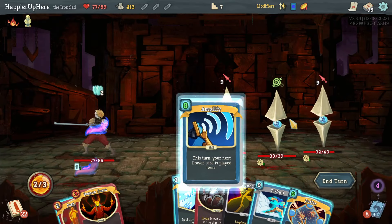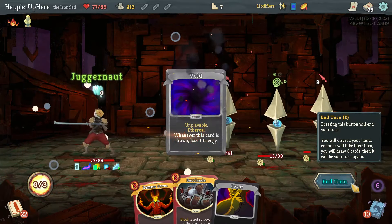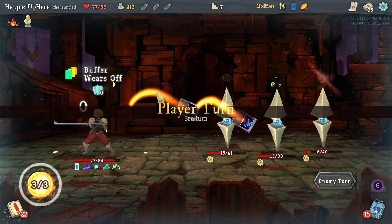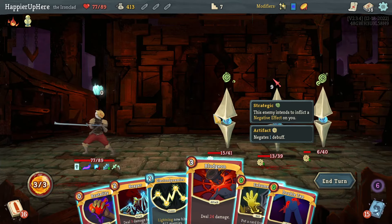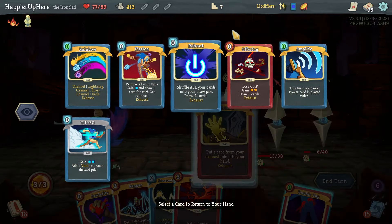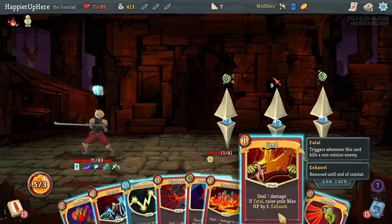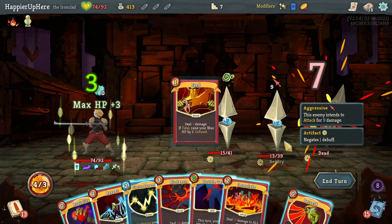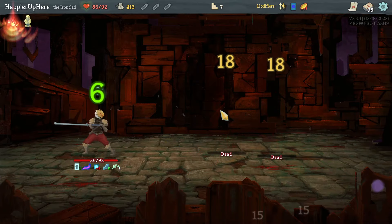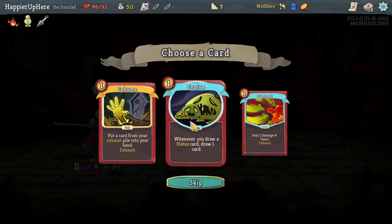Buffer doesn't help me — actually I can Amplify it. I got lucky there. Let's Amplify the Buffer — that allows me to be fully defended. I can also do Hyper Beam. Let's do Juggernaut because that will deal damage — wait, it doesn't because I don't have any Focus. Well that was unnecessary. Another nine — I have the Bludgeon, that kills. Can I Exhume the Offering if I really wanted to? Yeah, let's Exhume the Offering because there's a small chance I might draw the Feed.